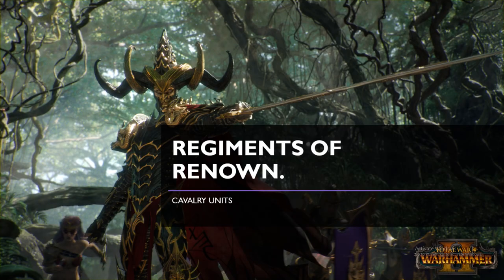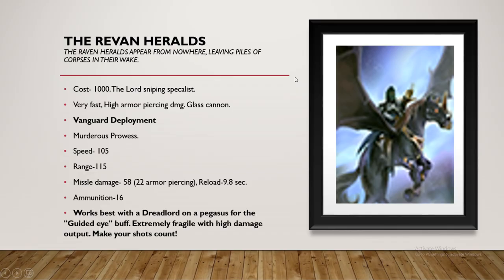Now let's look at the Regiments of Renown for the Dark Elf Cav units — we already went over the infantry ones in my previous guide. Take a minute to appreciate Malekith and his badass armor. Starting off our first Regiment of Renown, we have the Raven Heralds — and the Raven Heralds are criminally underused. I don't know why people don't bring them, but I think they're so much fun to play with and they're very good.